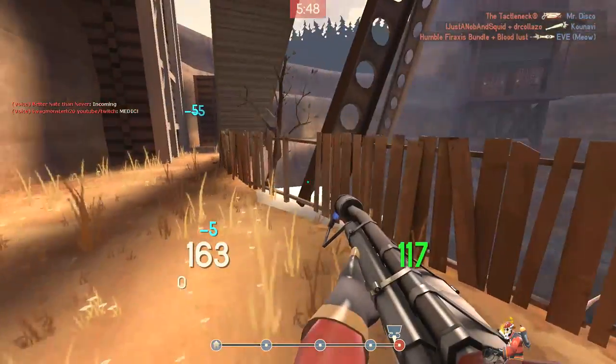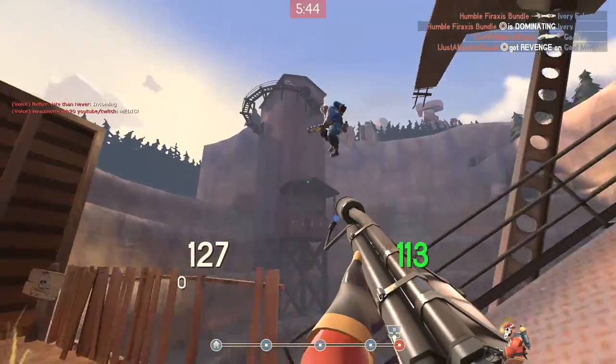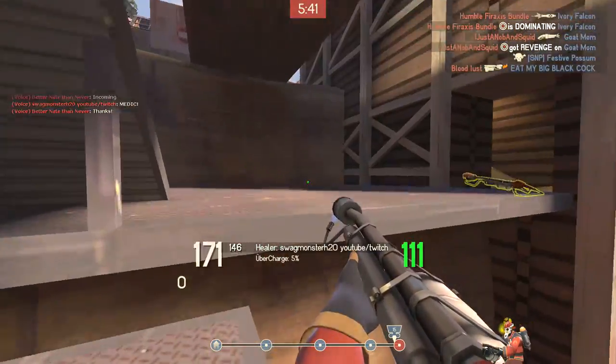And lastly, although I consider this a douchebag move, you can push players off a cliff if they are next to it. I hate it when it happens to me, but it's just so much fun to do it to others.